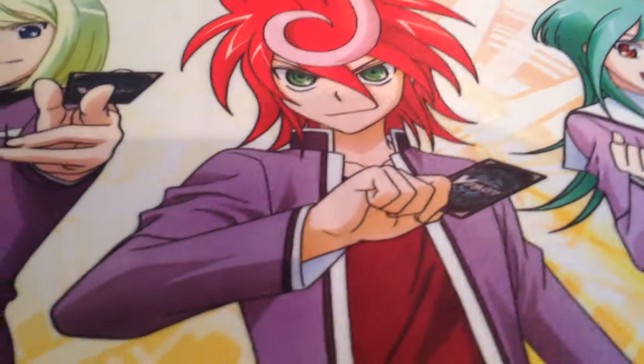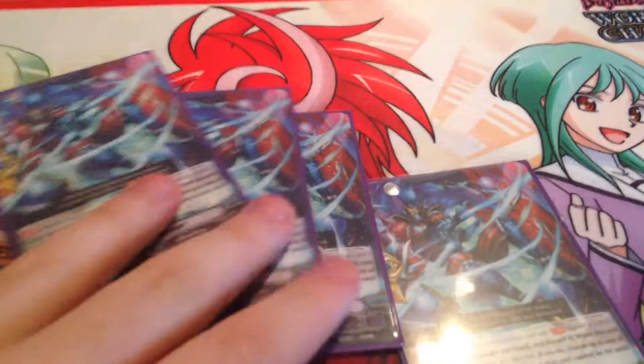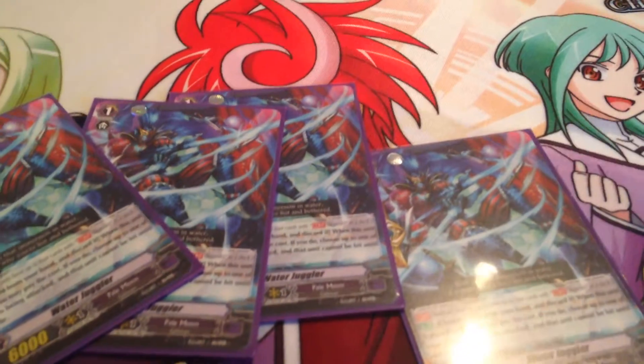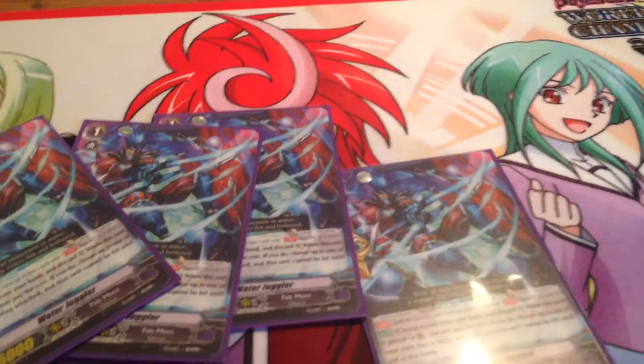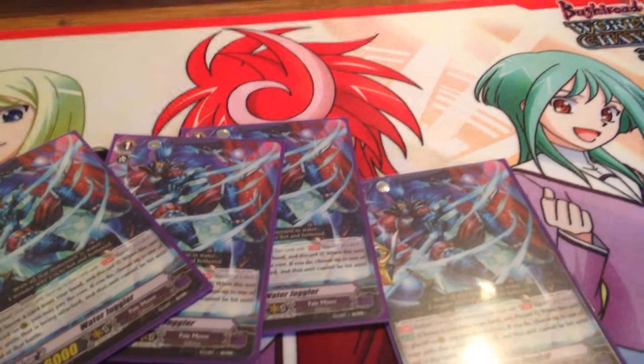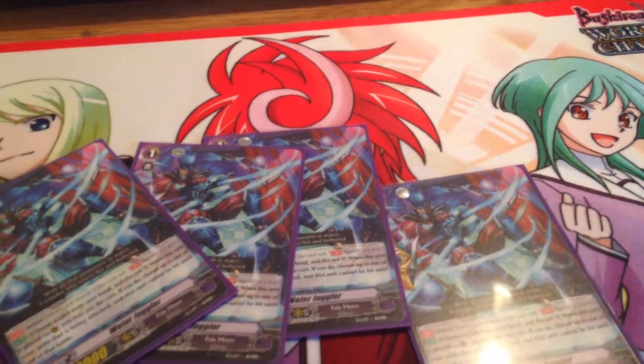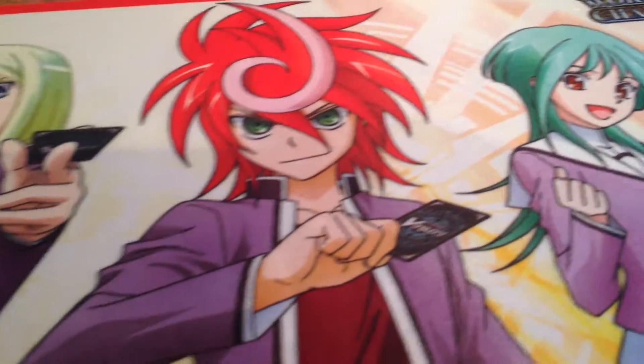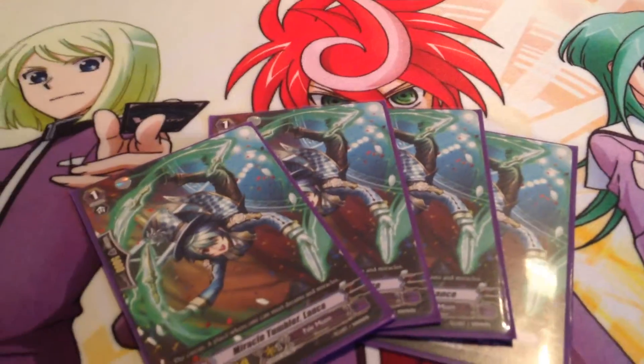For Grade 1s, we have four Perfect Guards — Water Juggler, just the generic ones, not damage unflippers. I forgot to mention that this is pretty much just two Trial Decks put together. And I'm going to go over the trigger set last, because I just realised I forgot about the trigger set. Four generic 8Ks.